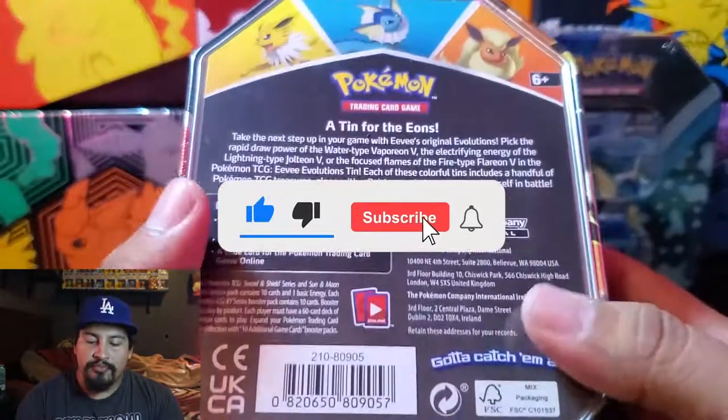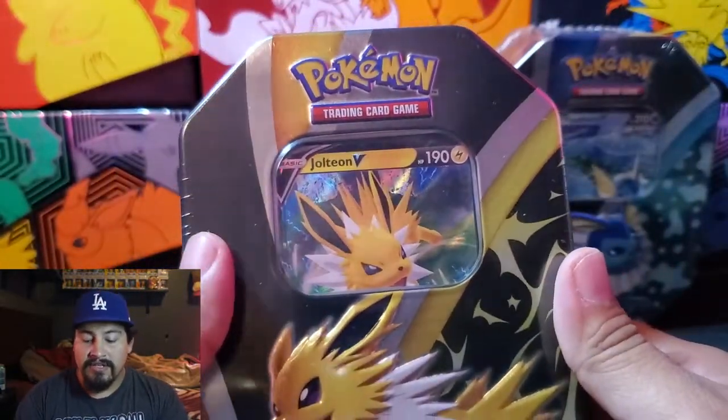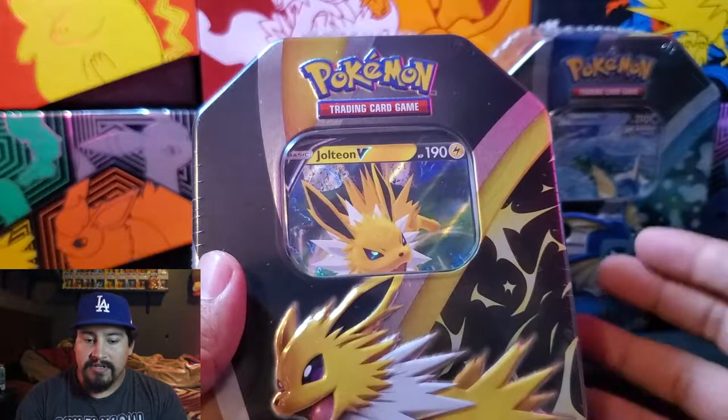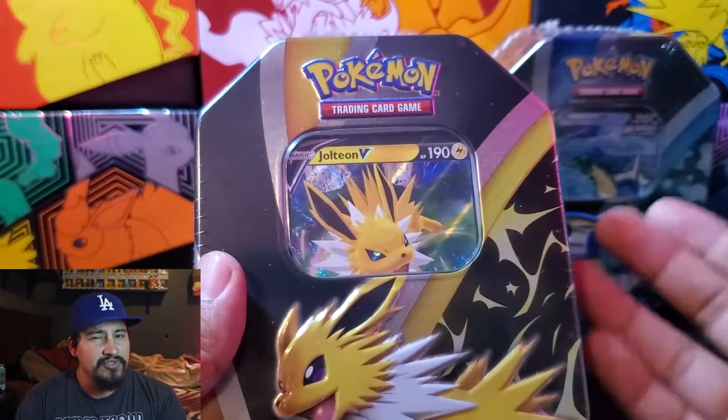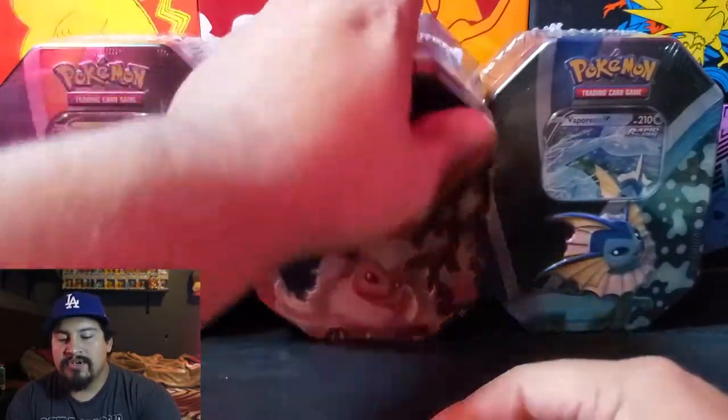Each tin is going to come with 4 packs. I believe the 4 packs are Chilling Reigns, Battle Styles, Evolving Skies, and either Sun and Moon or Sword and Shield base set. So yeah, let's go ahead and get these opened up.